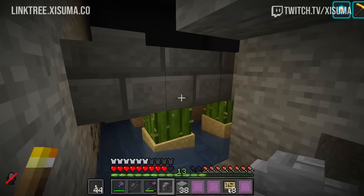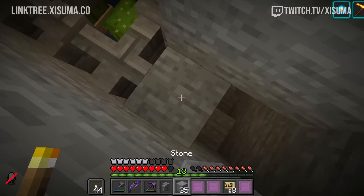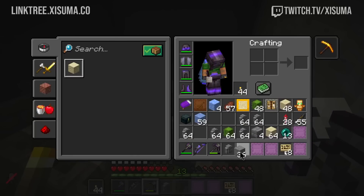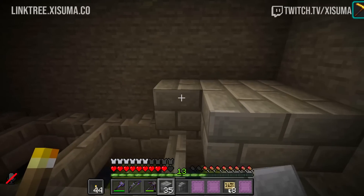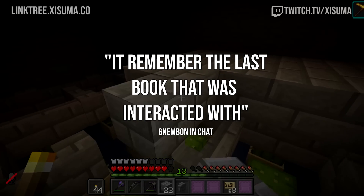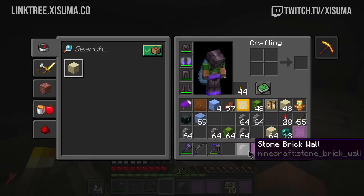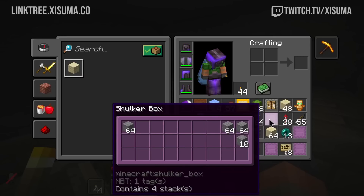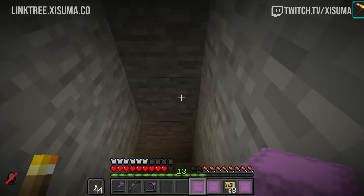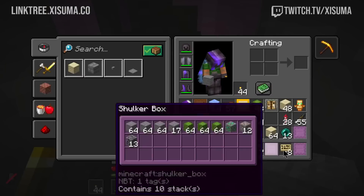Chiseled bookshelf is next. I think it's pretty cool — there's not too much to say about it, it just works. Finally, people have been asking for it for years. You've got a bookshelf where you can manipulate the amount of books in exact positions — that's awesome. What I'm not so sure about is how the redstone works. It remembers the last book that was interacted with, so it's a unique container that remembers its interaction state. Book in or book out — it's the last one you're going to use with it.